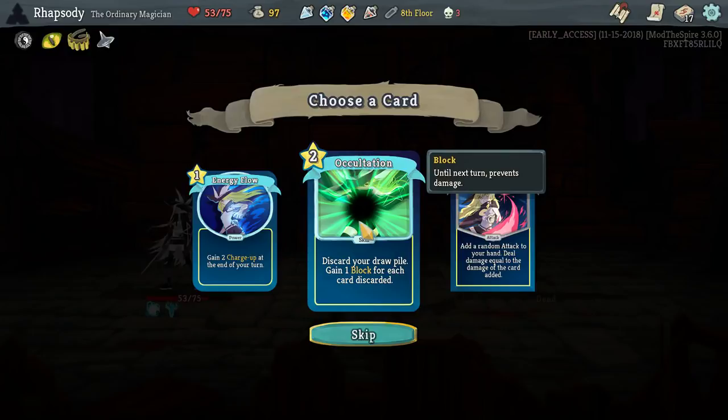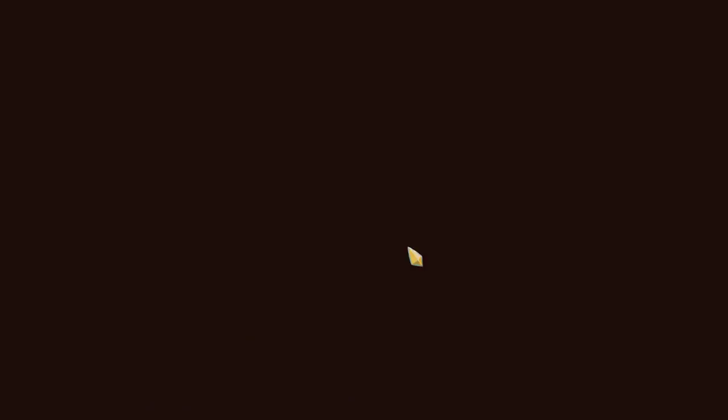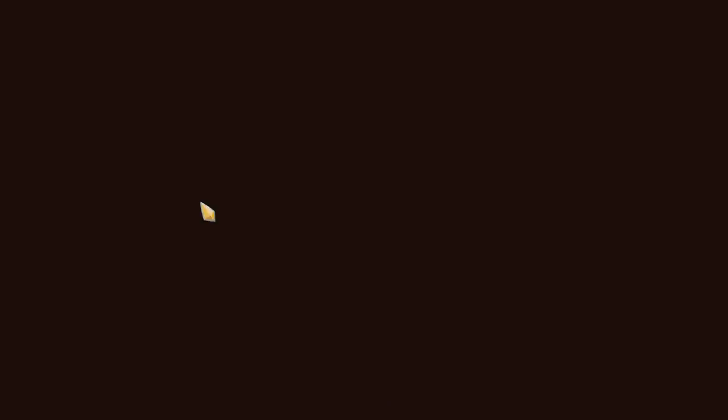Occultation — discard your draw pile and gain one block for each card discarded, upgrades to cost one. We are going to be thickening up our draw pile, and in the second play our draw pile is actually quite big. All of our spark — oh no, Machine Gun Spark. We have to take the boot. Sorry. 30 damage — cash. 30 damage right there.